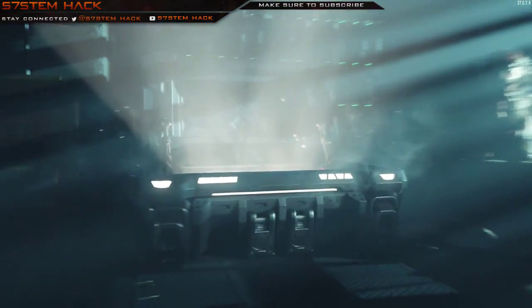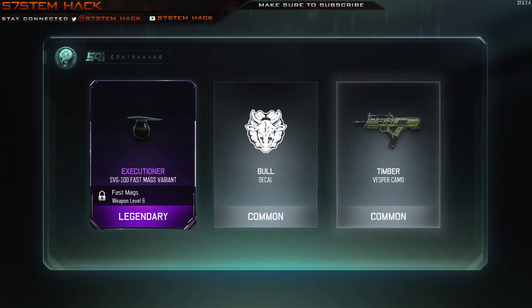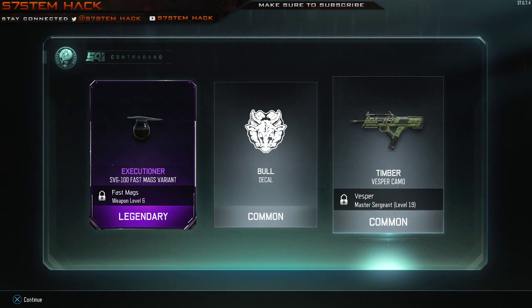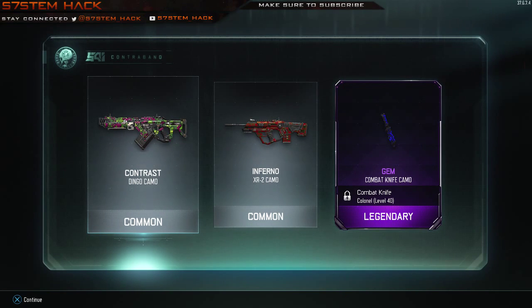I want to see what it is as bad as you do. Try not to look so surprised. Legendary — not bad. A decal that's brand new and the Timber for the Vespa. The Inferno for the XR2 seems pretty nice. I may rock that in the next game.